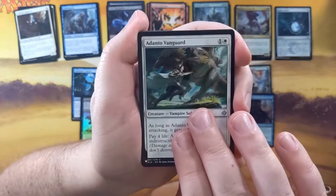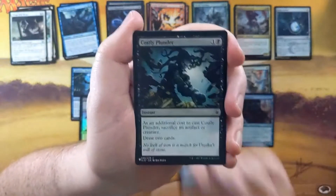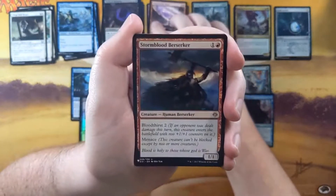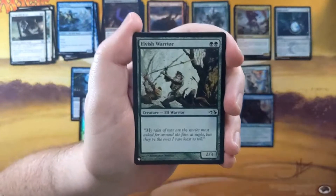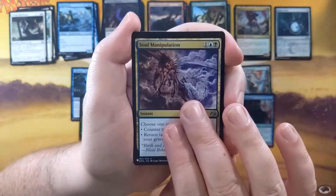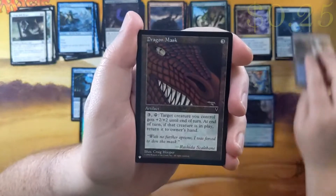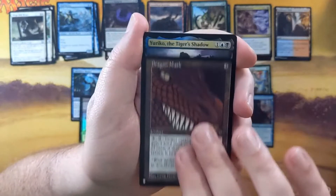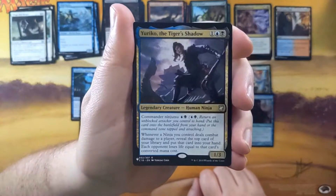Next pack, last pack of the week. Adonto Vanguard, Village Bell Ringer, Tandem Lookout, Wind Strider, Costly Plunder, Vessel of Malignity, Cosmotronic Wave — I won a lot of games with that card in the Guilds set. Stormblood Berserker, Elvish Warrior, Time to Feed. Soul Manipulation is our multicolor card. Our colorless card is a Swift Water Cliffs — this is just the rubbish Commons lands. Our M15 or older card is from Visions though, which is a Dragon Mask, which is kind of cool — just an old school reprint, which is really neat. We got a Yuriko, the Tiger's Shadow — very good commander. Solid little hit right here for sure.